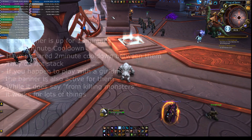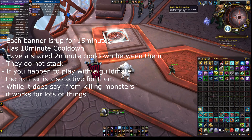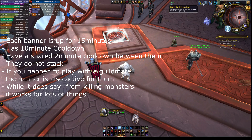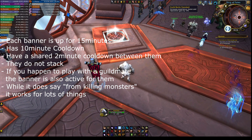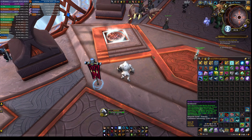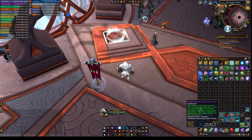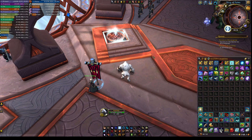Each banner is active for 15 minutes, has a 10-minute cooldown, and shares a 2-minute cooldown between each banner. They do not stack. If you play with a guild mate, the banner is also active for them. While the tooltip says it works for killing monsters, it actually works for almost everything, including the honor at the end of a battle round win or loss. It's recommended to use the 15% banner shortly before the battle round ends and the 10% banner during the battle itself.